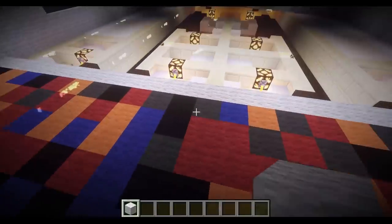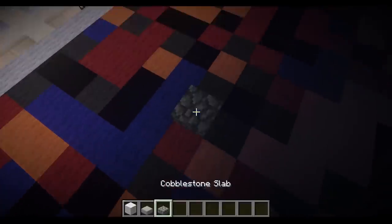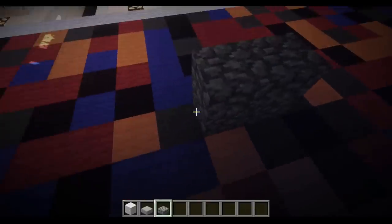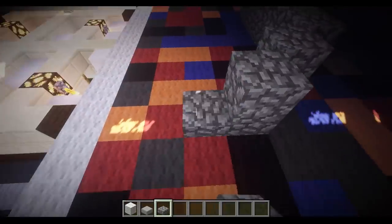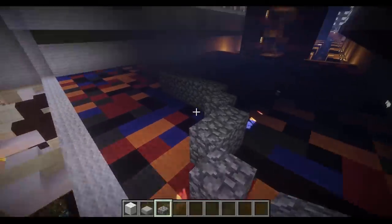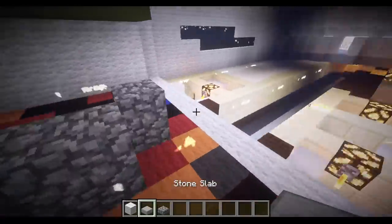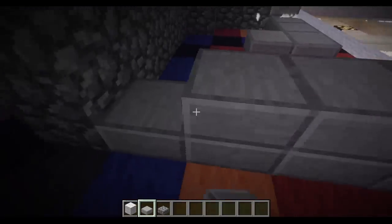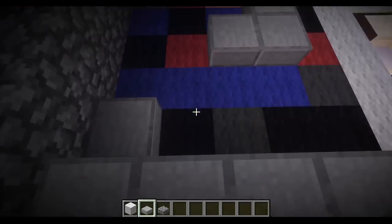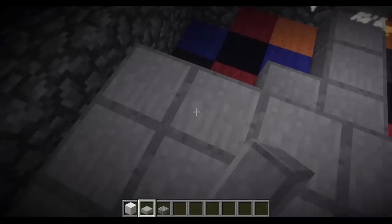Now we're going to start with the outline of the stage. I like to use slabs because you can be way more precise, but you can do it any way you want. I'll put that up to three. These are just going to be the outline borders, and I'm going to make it into kind of a U-shape — it bends back to make like a half semi-circle. I'll fill it in with a multi-texture design because I think it looks a little bit more realistic. On a real stage you have the border out there, but you can make it all one block if you so desire.